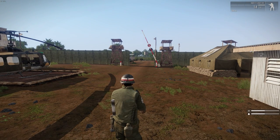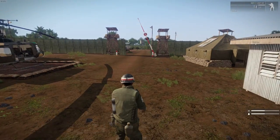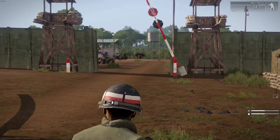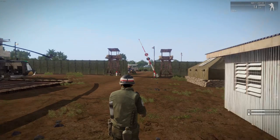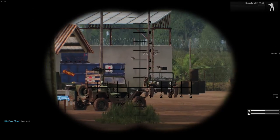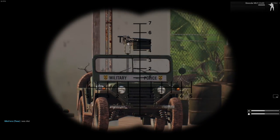Hello guys, this is Lieutenant John. I'm gonna show you how I do JTAG in the MyForce server. First of all, you need to see your target — we're trying to hit that Jeep over there, the Zod's favorite Jeep. We want to destroy it.